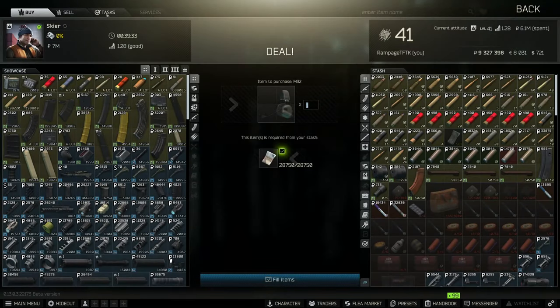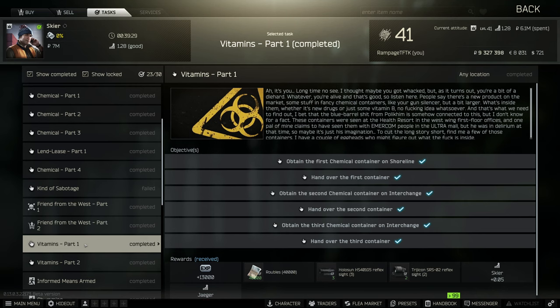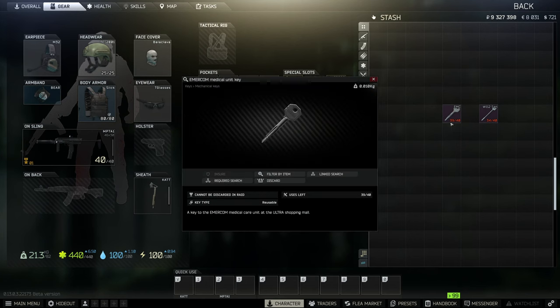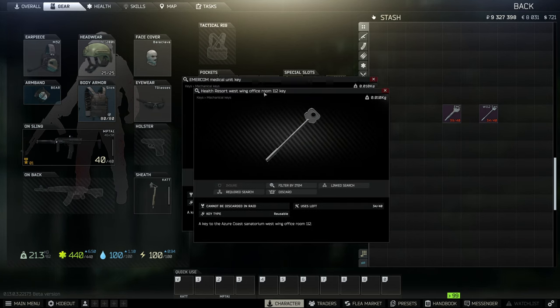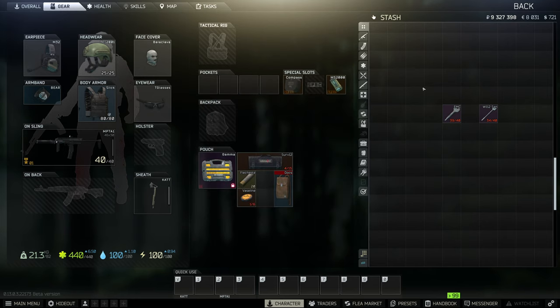Hey guys, another quick no-nonsense guide, this time for a Skier task called Vitamins Part 1. For this we need to obtain the first, second, and third chemical container on Shoreline and on Interchange. For this you need two keys: the Emacon Medical Unit key and the West 112 Office Room key. You can get these in pockets and bags of Scavs and in jackets, but there are two specific spawns which I'll show you now.